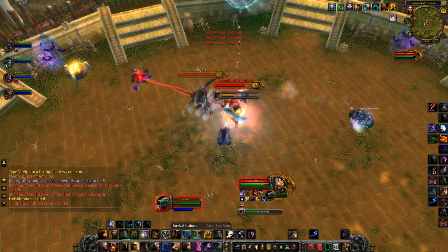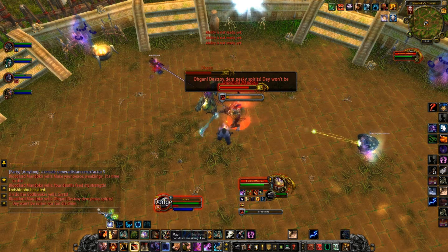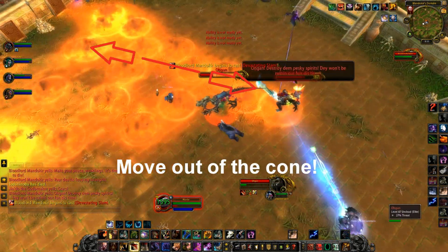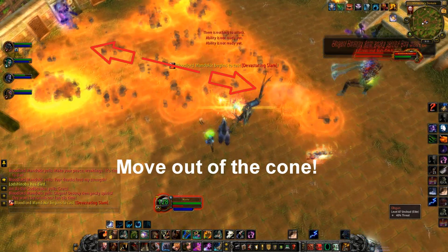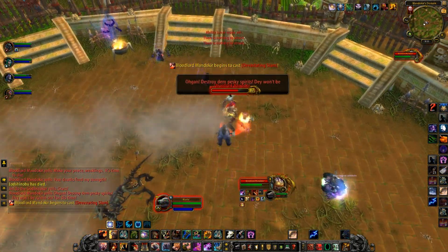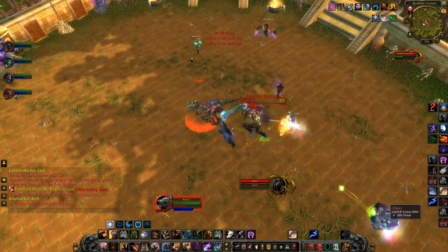Another ability of Bloodlord Mandacure is called Devastating Slam. This is a two-second channeled ability that causes Mandacure to leap into the air, dealing a lot of damage in a frontal cone. This ability is fairly easy to avoid, as there is a really obvious animation that appears in front of the boss showing where the slam will occur. Simply move out of this area as soon as possible.